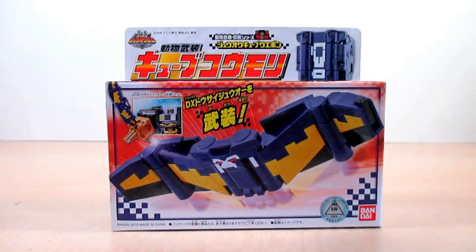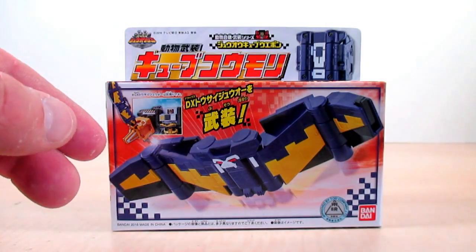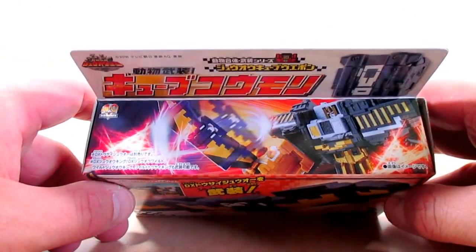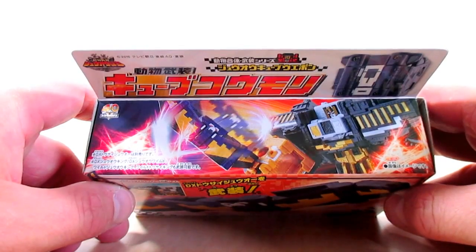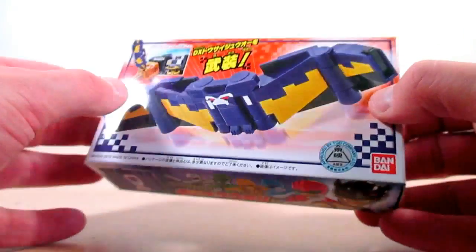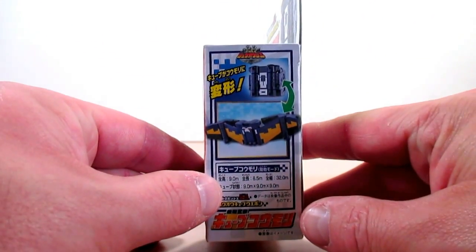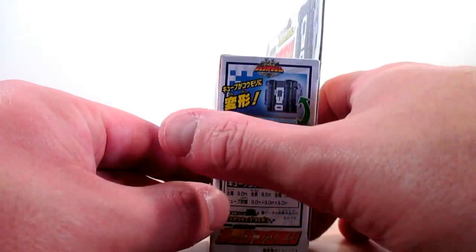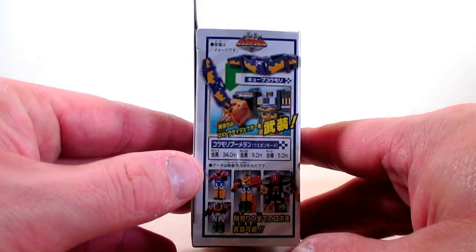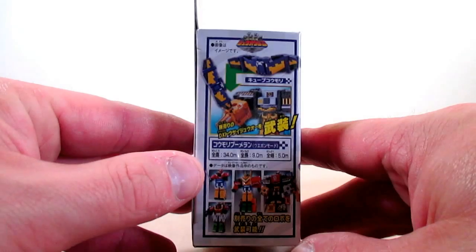He does have a feature with Tosai Juuu and he does become the Kimori Boomerang. On the top of the box it shows you the feature he has with Tosai Juuu. On the bottom we've got a nice shot of the six Juuujura including Jewel of the World. On the side of the box you've got the stats of Cube Kimori, and on the other side the combos he does with the others such as Jewel King.